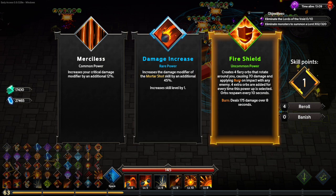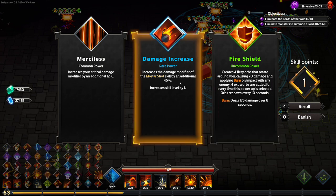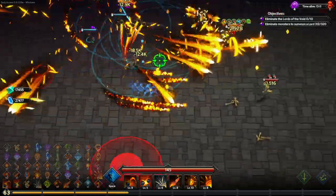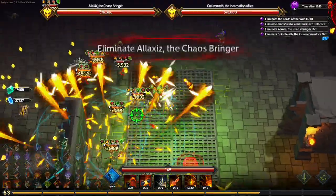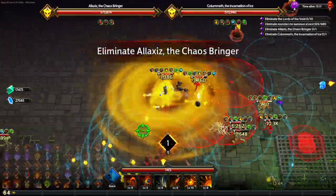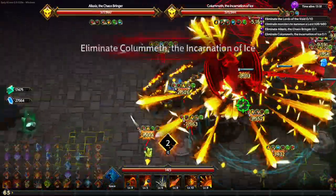Should we take the damage increase? It'll pop up again — I want more flame balls for our puppies. We are creating some little hellhounds here. Who do we got: ice and double wings.